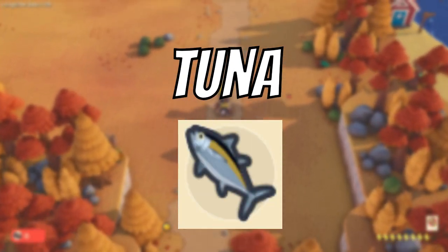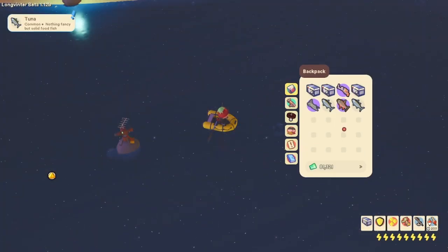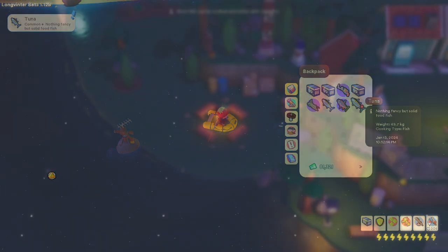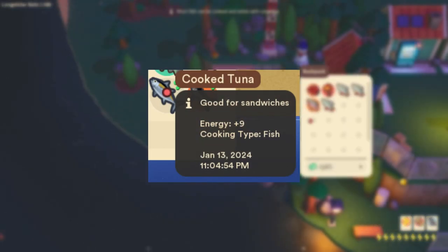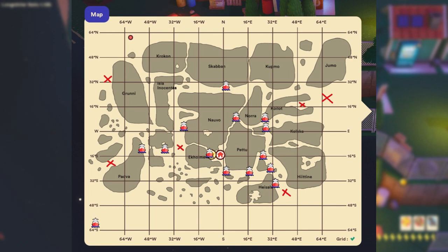The next fish is the tuna. The tuna is a light bluey-grey fish with a yellow and black stripe. When cooked at a cooking station it becomes a food that can provide the player with around 9 energy. The tuna can only be found at the fishing spots in the middle of the bodies of water across the map. It has a 45% catch rate and here are some locations provided on my map.